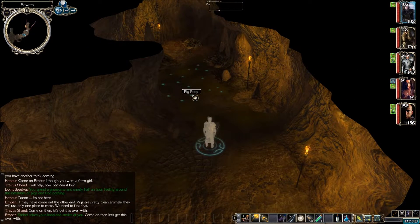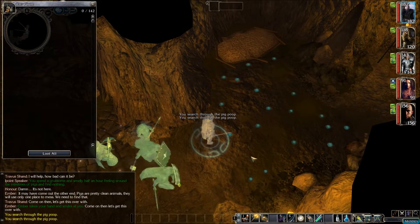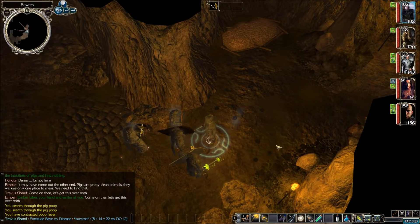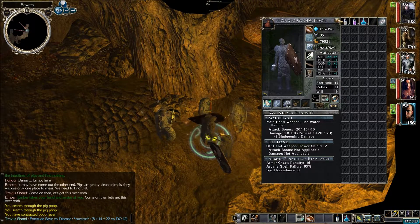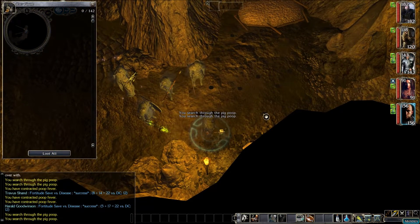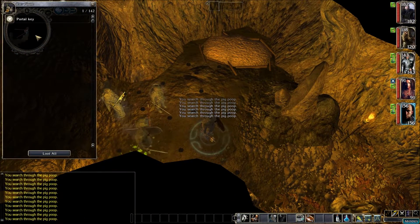This is probably it right here — pig poop all over the place. Let's start digging. Nothing there, nothing there. Oh, we're making Fortitude saves! Who's got the highest Fortitude? Travis has got a pretty good one, Alan's got a good one, Harold's got the best — let's have him look through. You have contracted Poop Fever. Alright, so far nothing here — got a lot of them to look through though. And there it is: the portal keystone!